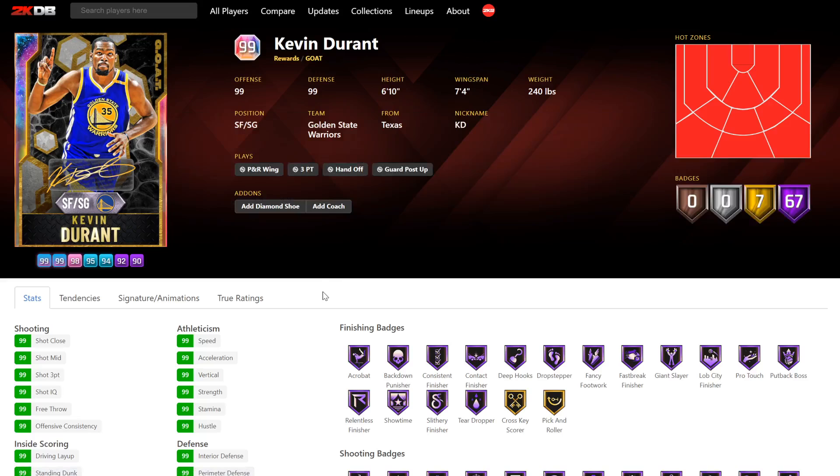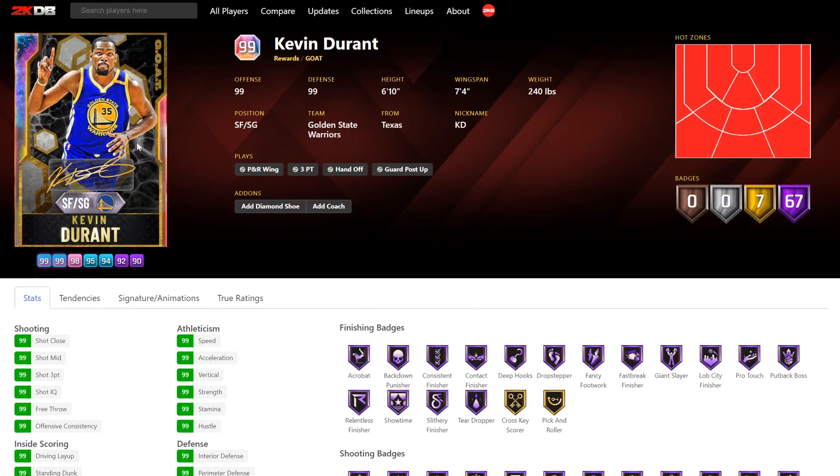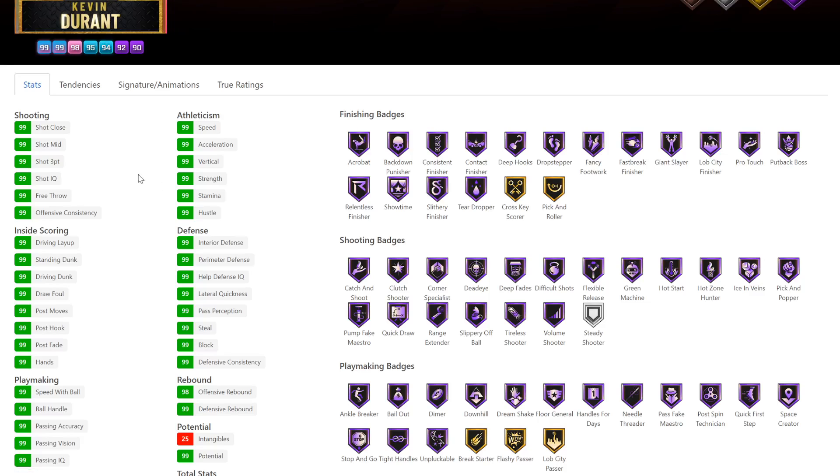So Kevin Durant — what are the hexagons for? He's had a lot of nicknames like Durantula, and 'the second coming' was a nickname as well. I don't think the hexagon has ever been a nickname of Kevin Durant. I must be missing some sort of nickname connected to that. Kevin Durant has got all 99s — well, he's got 98 offensive rebound. He has 198 stats total.